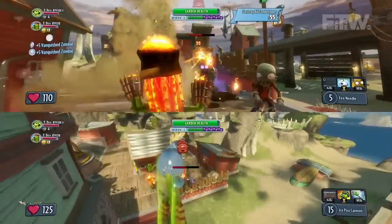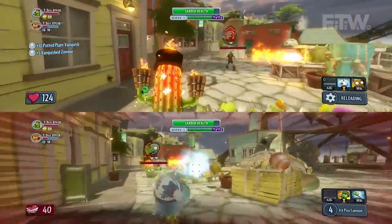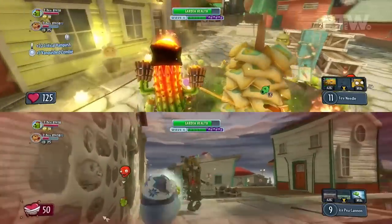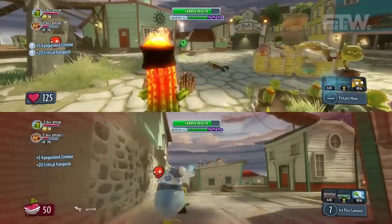These are customized versions — the Ice Peashooter is one of the customized variants of the Peashooter. He shoots frozen peas as his weapon, so he can actually slow down and freeze zombies when he hits them. And then the cactus is a Fire Cactus, which does a little bit more damage than the regular cactus because it does fire damage over time whenever he hits a zombie.